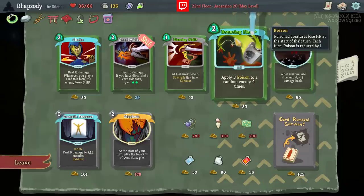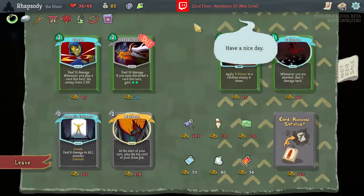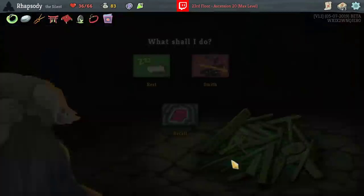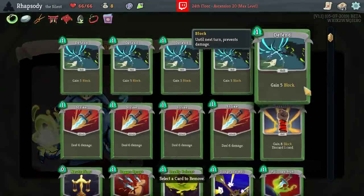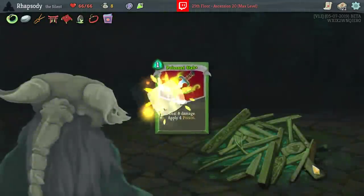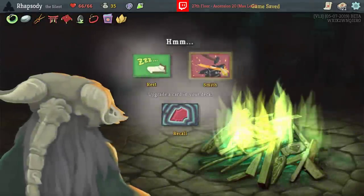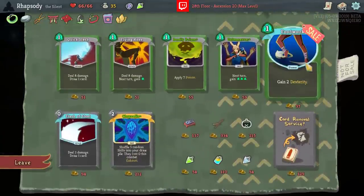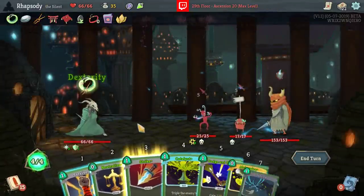One reason to take Bouncing Flask would be against bosses — I need the ability to stack a lot of poison on a target very quickly so I can catalyze it. But bosses are also a much easier fight for us than standard hallway fights, so we should probably fix the thing that's broken first. Press here to get back to full. Let's get another Strike out. Bronze Scales at the start of each combat — gain three Thorns, pretty good for us overall. Let's upgrade the Dodge and Roll and then Survivor as well. Footwork — oh my god, we almost had the ability to buy that Footwork as well. I wish I had just two more gold.